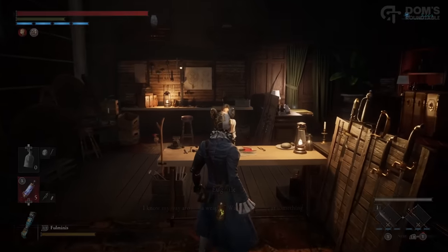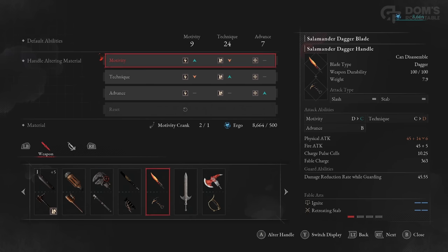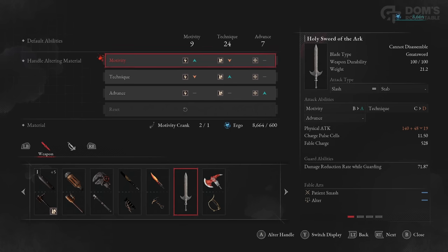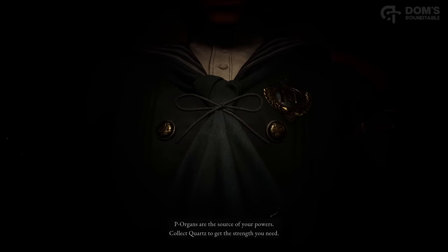Tip number 9 is just a reminder to use your cranks to customize your weapons and make them more effective. These cranks are effectively going to help tailor any weapon in the game to the build you are currently aiming for. Sometimes it can be hard to force a weapon into your build — weapons that are purely motivity are a complete write-off if you're going for technique or advance. However, especially with boss weapons, using cranks can give you that edge you need. Being able to get a weapon to an A or even an S scaling in the stat you are focusing on can give you a significant damage boost in the late game. Save up your cranks because they are quite rare and expensive, but don't forget to use them.